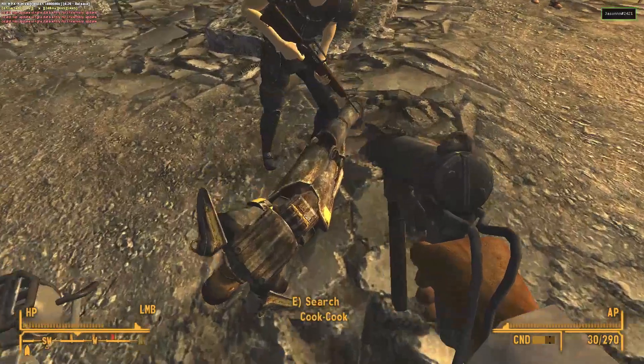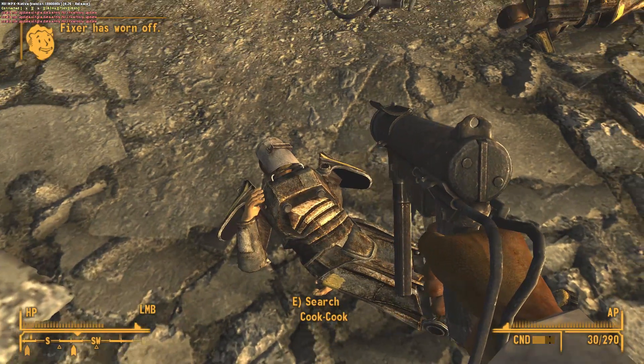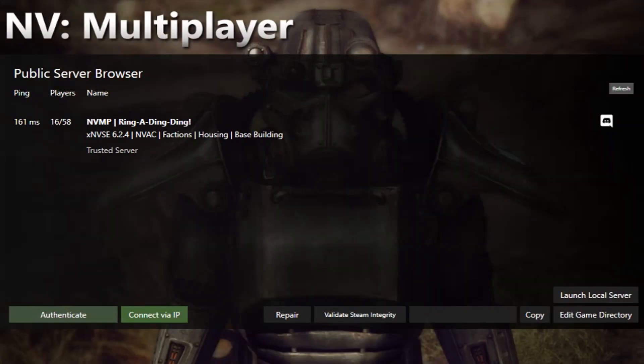The launcher has also received some updates. Trusted servers will now be placed at the top of the server list, and a new refresh button has been added to update server statistics and player count.